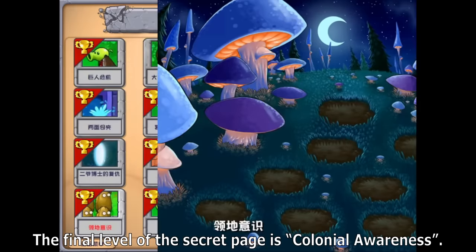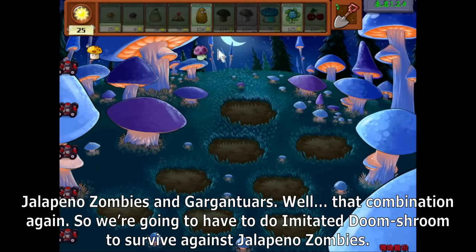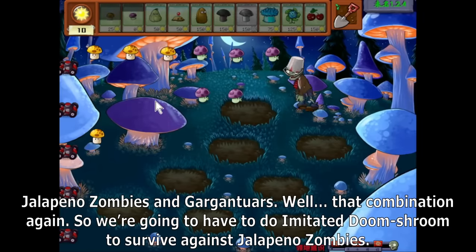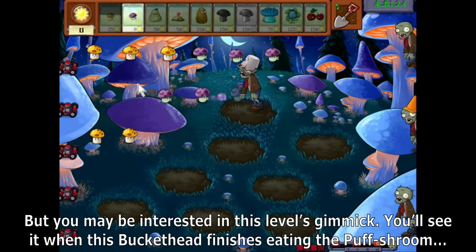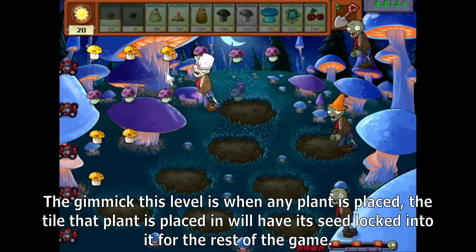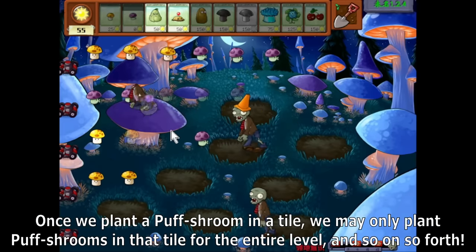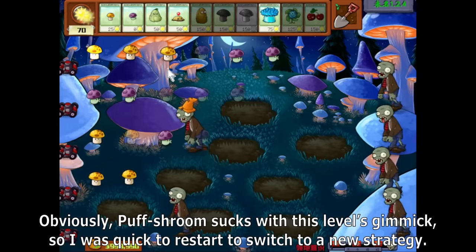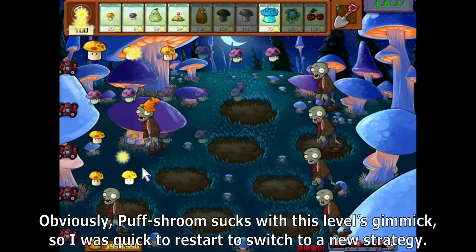The final level of the secret page is Colonial Awareness — Jalapeno Zombies and Gargantuars. That combination means we're going to have to use Imitated Doom Shroom to survive against Jalapeno Zombies. This level's gimmick is that when any plant is placed, that tile gets its seed locked into it for the rest of the game. Once you plant a Puff Shroom in a tile, you may only plant Puff Shrooms in that tile for the entire level. Obviously Puff Shrooms suck with this gimmick, so I was quick to restart and switch to a new strategy.